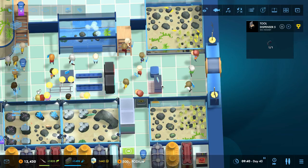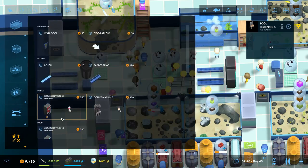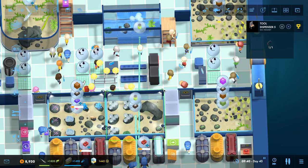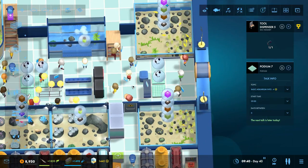Each podium is only good for one specific topic, so if you want to talk about multiple topics you need multiple podiums. Don't be shy about building lots of these in centrally located positions. I'll put one here, one here, one over here — let's rotate that one — and one more here. The number of topics available to talk about depends completely on the species of fish near that podium.